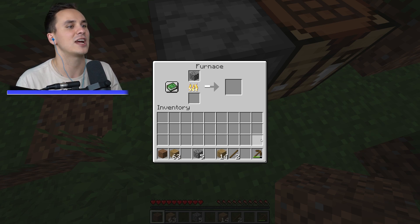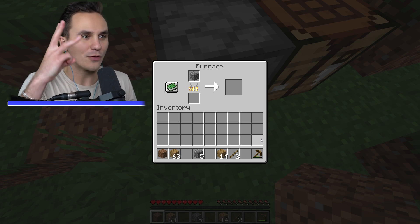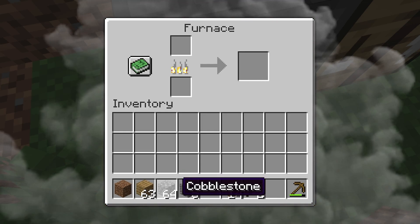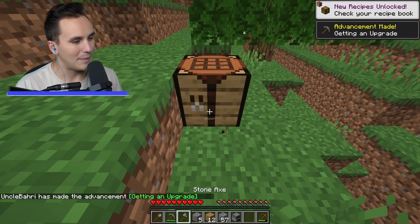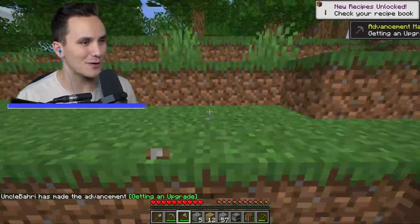Can we do cobblestone? One cobblestone in there, one oak plank as fuel — now that we never have to worry about having enough oak planks again. Cobblestone: one, two, three — boom, 64 cobblestone! Smelting is extremely overpowered.